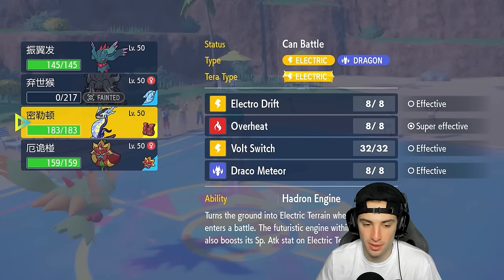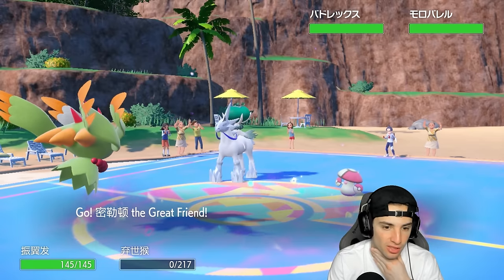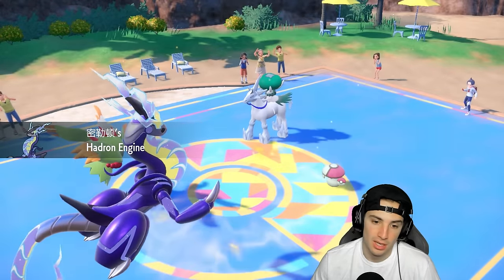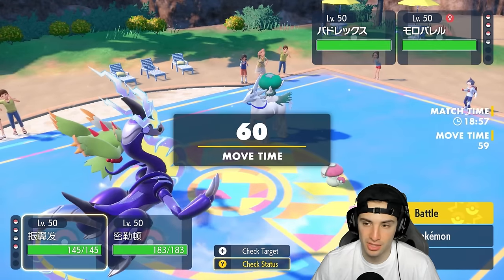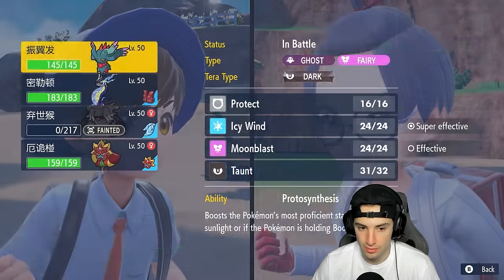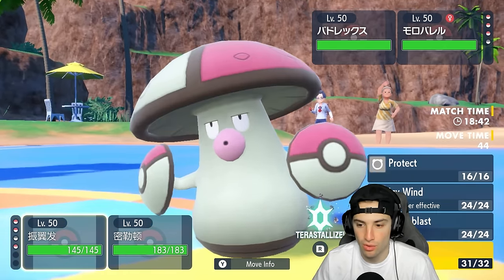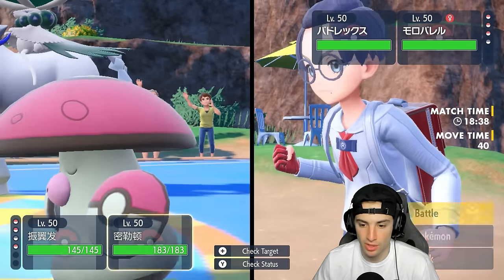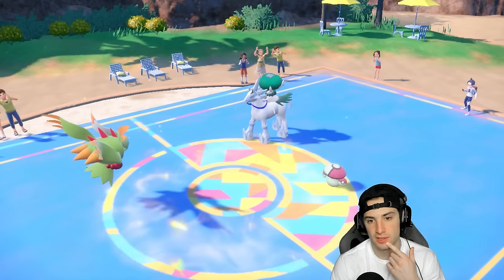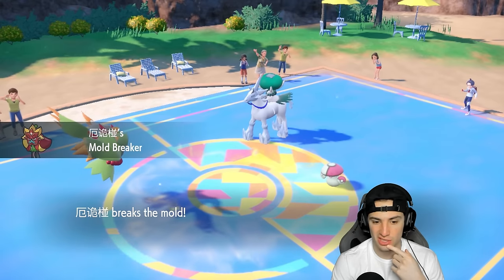Alright, bringing out Miraidon now. I'm trying to figure out what to do — Moonblast is going to fly and Calyrex can put me to sleep, which is going to be annoying. I have to try to taunt. Let's swap in Ogrepon and taunt Calyrex — that's what I want to do. The Sleep Powder should fly into the Miraidon slot, then Calyrex goes for Glacial Lance which hopefully both my Pokemon can soak. Indeedee uses Rage Powder instead — at least we land the taunt.